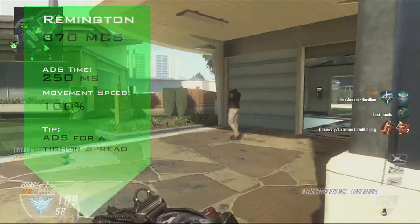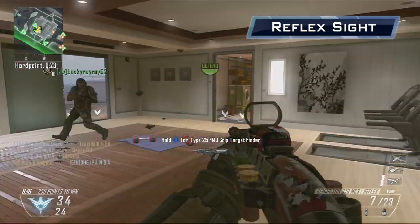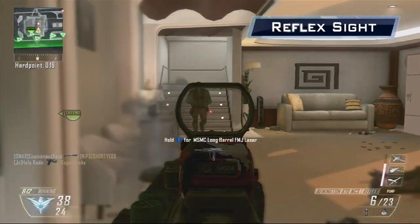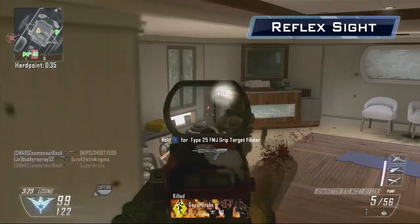Now on to the attachments. The reflex sight, unlocked at level 2, gives you a precision red dot where your iron sights would be. For many of the weapons in Black Ops 2 the reflex can be a help, but for a shotgun that fires a spread and has a short limited range, the reflex is a miss.